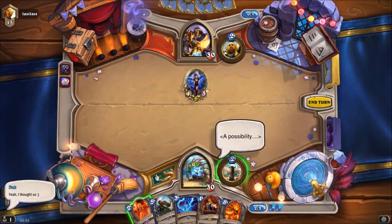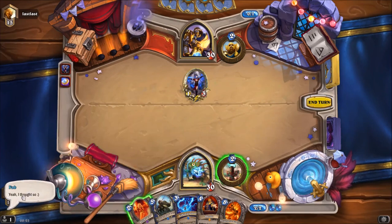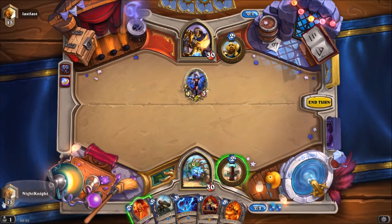I think I will wait on the Doomsayer and use my hero power, because he used the coin.